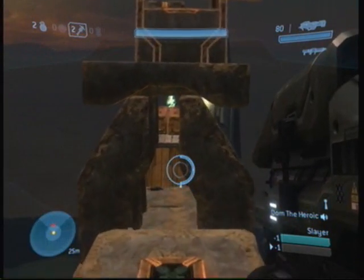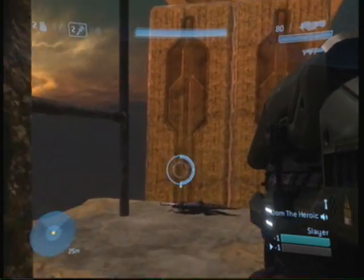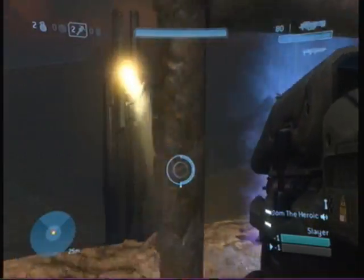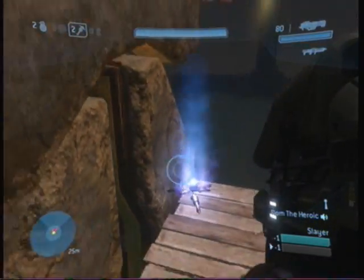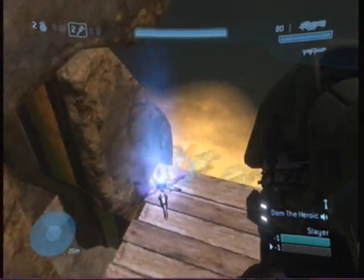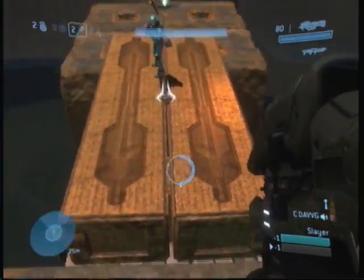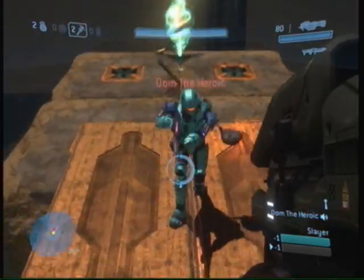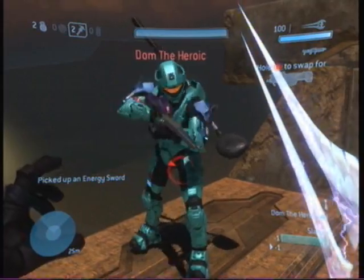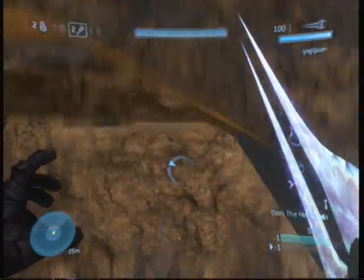As you go over here you will find a big tower with a sniper. Drop down here and there's a brute shot if you want it. To get out of here you go up this grab lift. You can either take the teleporter out and grab the sword, or take the teleporter out from over here.